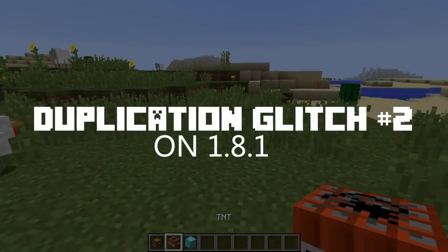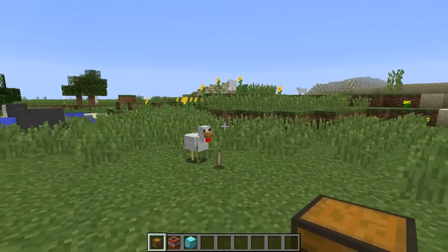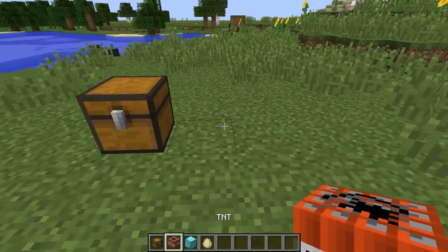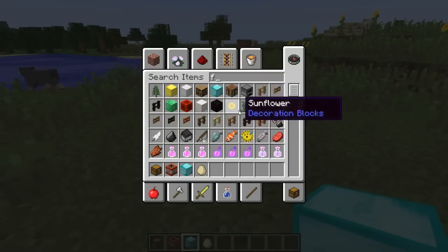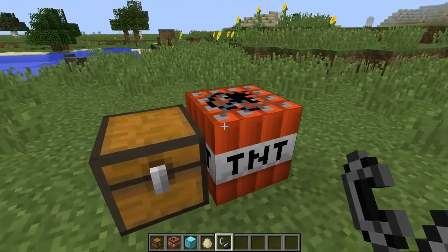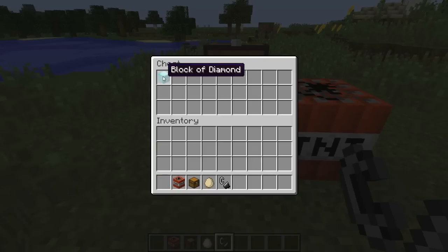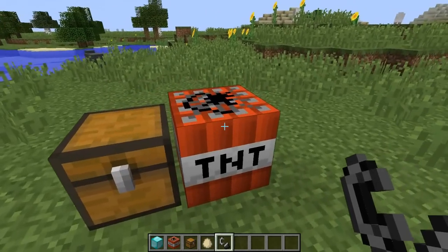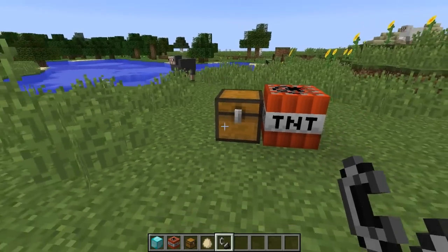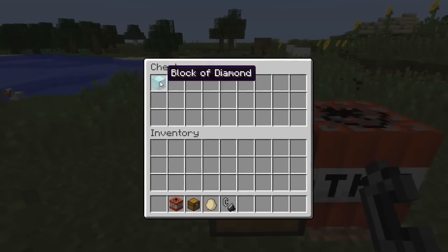This next glitch requires a chest, some TNT, and whatever block you want to duplicate — this is duplication glitch number two, which also works in 1.8. We're gonna place down a chest, place TNT right next to it, and prime it with flint and steel. You're going to light the TNT, jump into the chest, and spam the one key over the top-left corner of the chest while the TNT is priming. When it explodes, there's a chance it will duplicate your item.